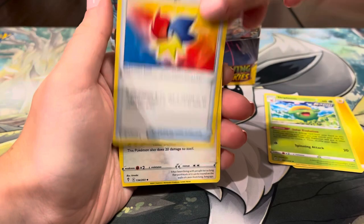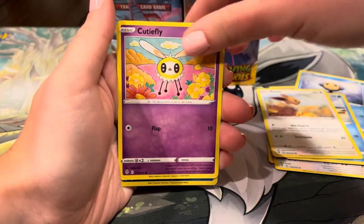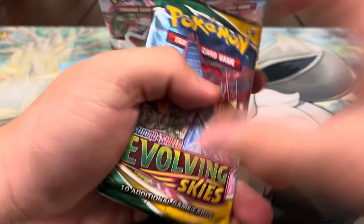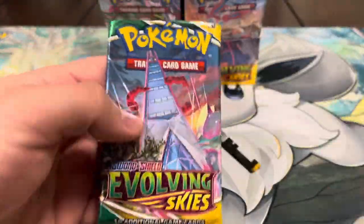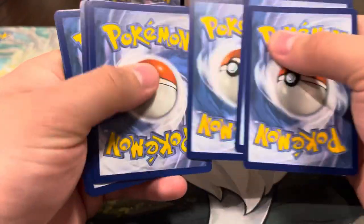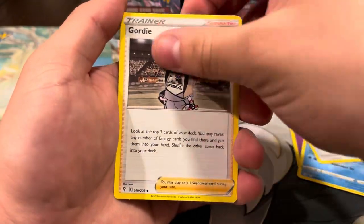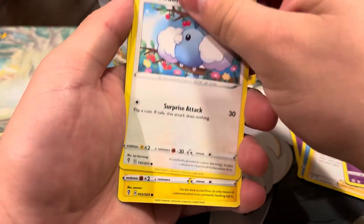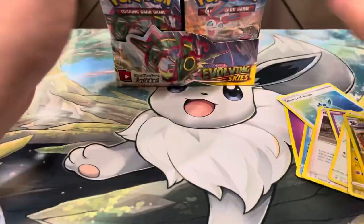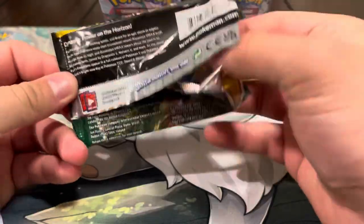Continuing through packs: energy, Skip Bloom, Elemental Badge, Herdier, Golbat, Typhlosion, Cyduck, Eevee, Cutiefly, Ludicolo, and a Gardevoir — nothing crazy. Next pack: Avalugg, Snowleaf Badge, Gordie, Fluffalo, Swablue, Chinchow, Dino, Pumpkaboo, reverse Hydreigon — that Hydreigon was pretty sick — and a Gigalith regular rare.